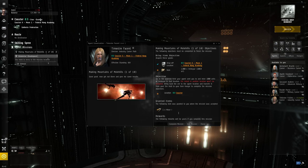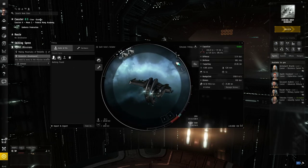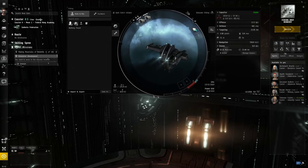Sounds great — we'll go ahead and accept this. So how do we mine? Let's take a look at our ship fitting. We're going to close this window and hit the ship fitting button again. The tutorial got us to equip a couple of guns, but what we don't have right now is the ability to mine — we need a mining module on our ship. Our initial startup ship actually started with one.